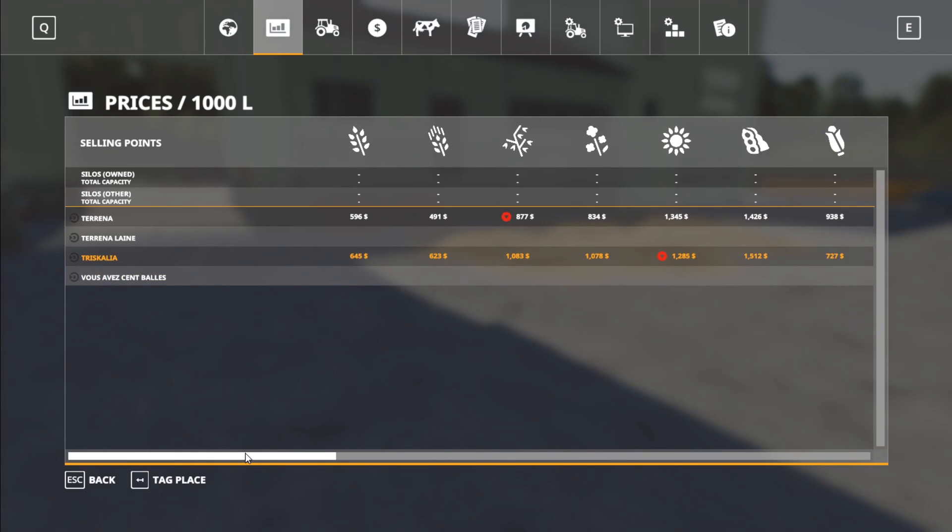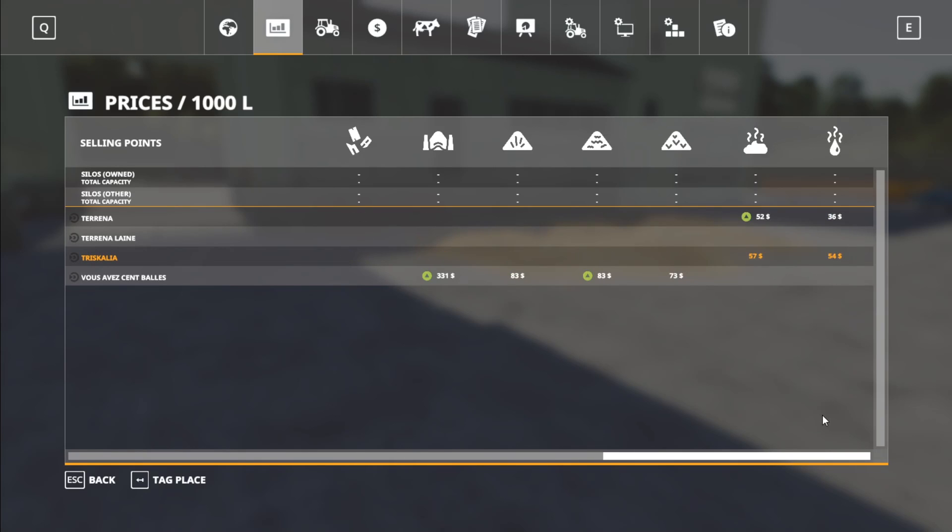And then we also have this one, which takes wheat, barley, oats, canola, sunflower, soy, corn, potatoes, sugar beets, sugarcane, eggs, and milk. It also takes manure and slurry. Interesting.